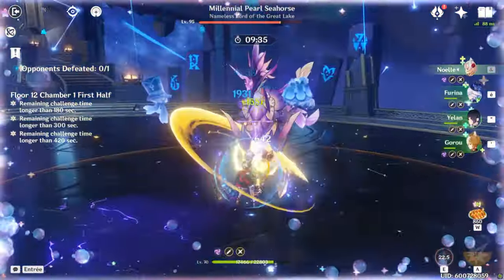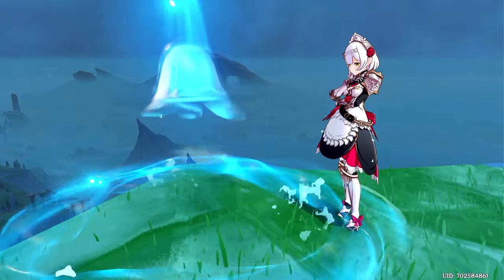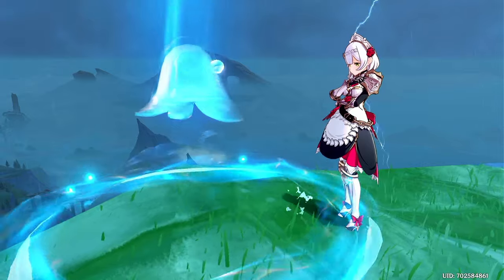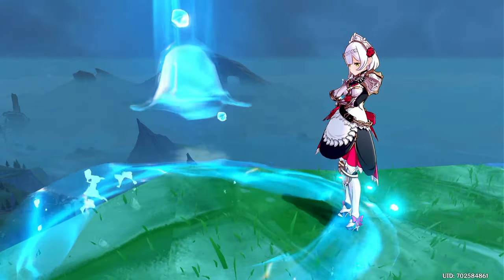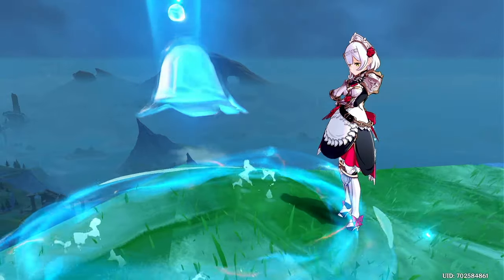Before talking about how to build a team, let's first get a basic understanding of why these two work together. Because of Fiorina's HP drain and how her burst damage bonus ramps up from the amount of HP fluctuations you have, Fiorina does want to be paired with a healer, and ideally a team-wide healer, to generate the most stacks from her burst and therefore give you a bigger damage bonus.